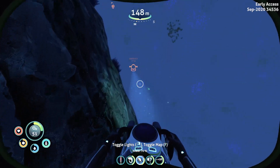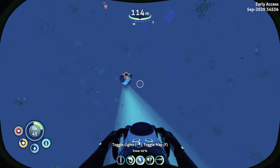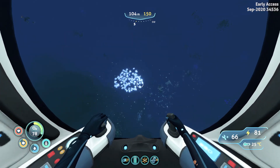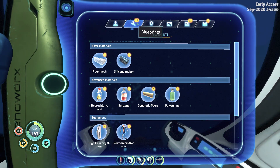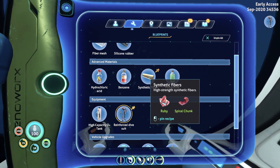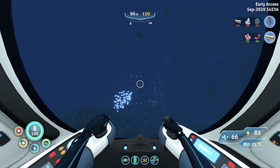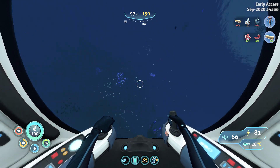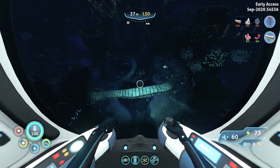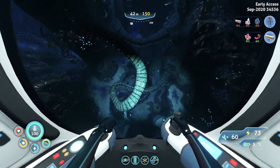51 seconds and we're almost near our sea truck. Let's have a look at what we need to build the reinforced dive suit. We need synthetic fibers — that will be the spiral chunks and the rubies we just got. We also need some diamonds and titanium. So let me show you an easy way to find some diamonds. Let's leave this area and go back towards the drop pod. I have skipped ahead not to waste your time. We are going to go back towards the twisty bridges to get some diamonds.